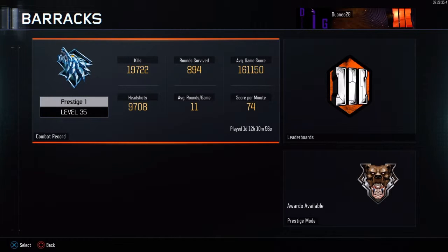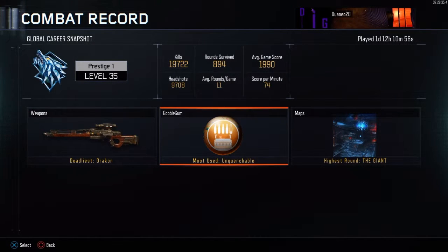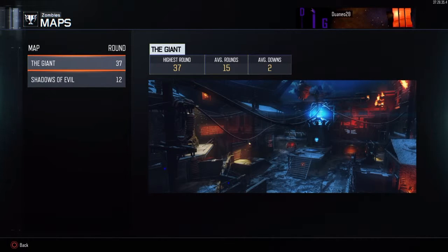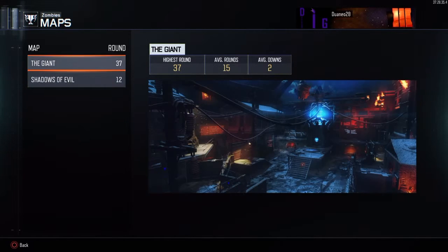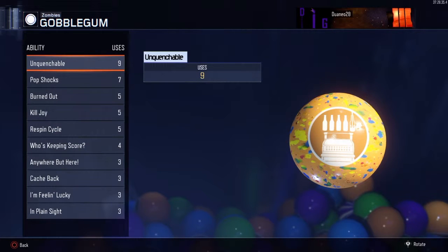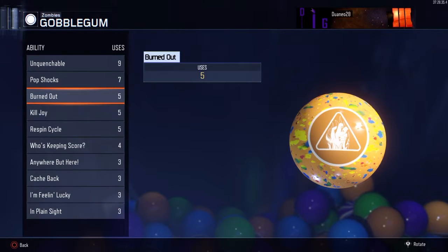Looking at the stats — my average round per game is 11. My deadliest weapon is the Drakon. If you haven't used that gun in Zombies, you have to — it's an absolute beast. As you can see, my highest round on The Giants is 37, and on Shadows of Evil it's 12. That shadows of evil number hasn't changed since last prestige.